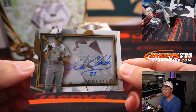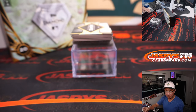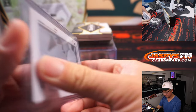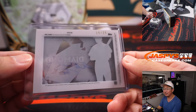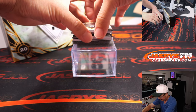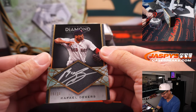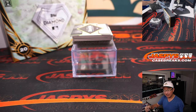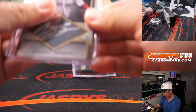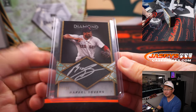We got Will the Thrill — Will Clark. I think his number was recently retired by the Giants. That'll go to Sean Healy, picking up the Giants straight up. 15 out of 25, just a bit off the jersey number. And we got Rafael Devers, 6 out of 10 for the Boston Red Sox — going to go to Nick in Boston. Like that silver ink autograph in that diamond window. Diamond Icons.